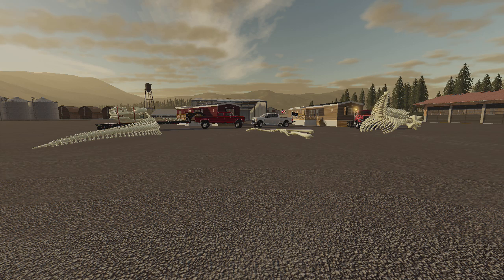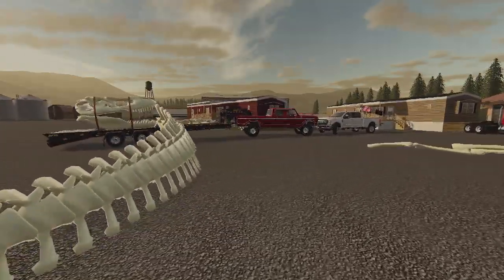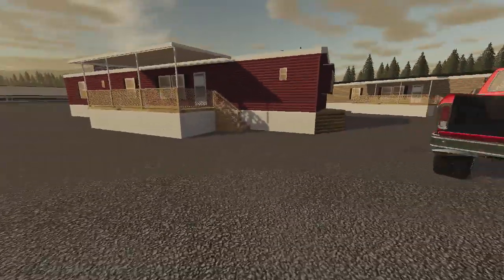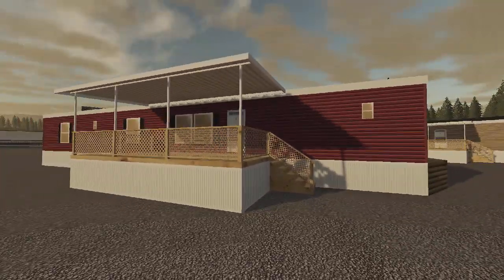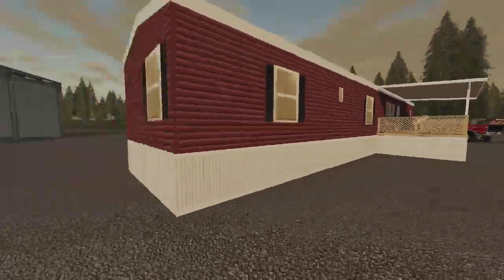What is going on subs and welcome to another mod spotlight, let's get started. The dinosaur bones are from Iconic Upgrades — you guys have seen the big text trailers, they've been out for a while. We have the mobile homes from FS17, we got the nice red one with the porch.